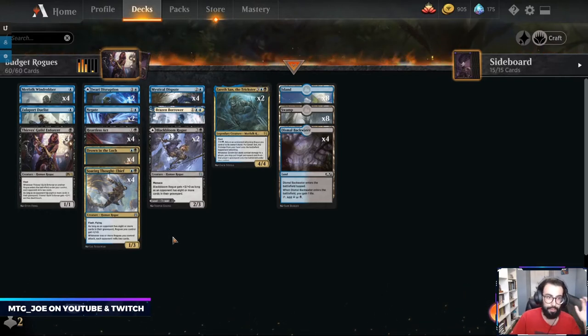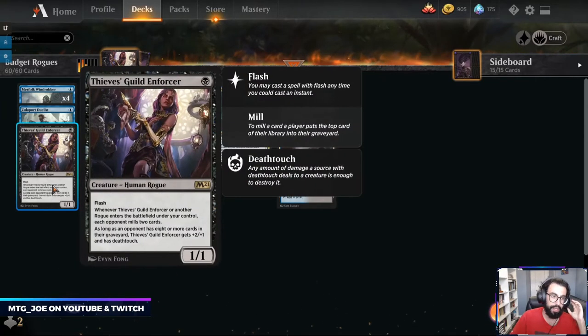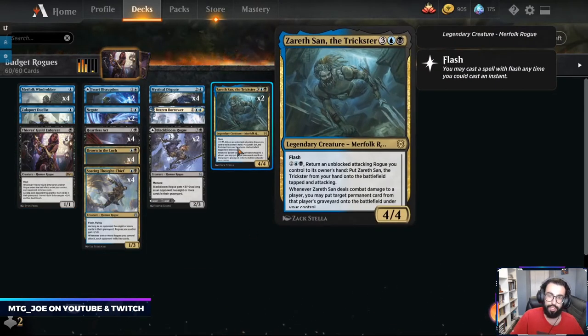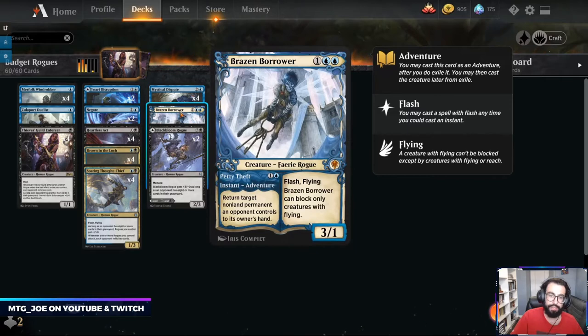We're playing a more flash-oriented game. The rares and mythics we're playing: Thieves Guild Enforcer, really the engine of the deck — it mills your opponent whenever Rogues come into play and also gets bigger. Pair that with Zareth San, which can steal stuff from the graveyard and sneak into play when you deal combat damage. And then Brazen Borrower is both a tempo play and an evasive attacker.